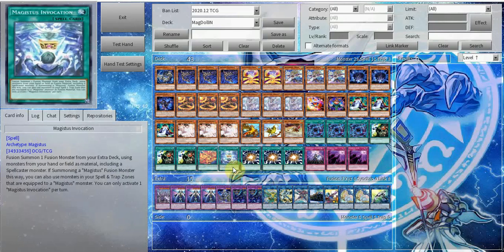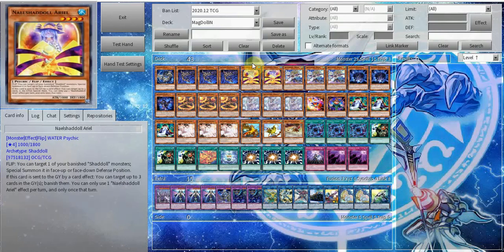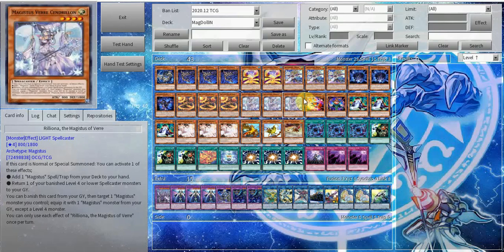Magistus Invocation — as said, it just fuses stuff. It does have to use a Spellcaster monster for material specifically, but all of your materials are usually just Spellcasters when you're using the Shaddoll engine, so you don't have to worry about that.